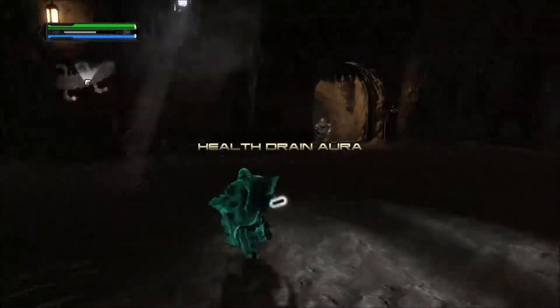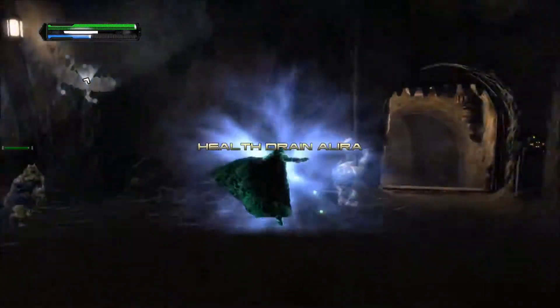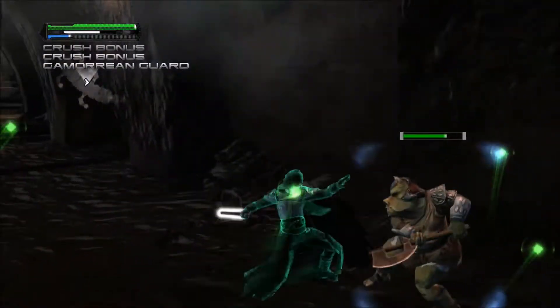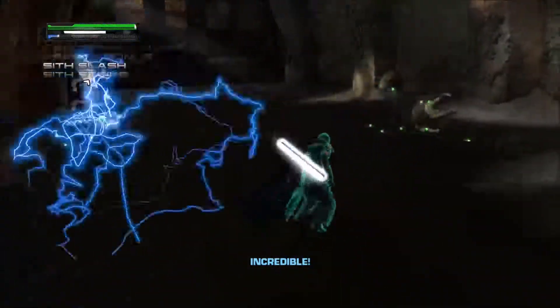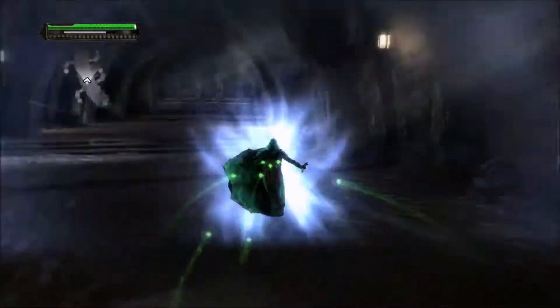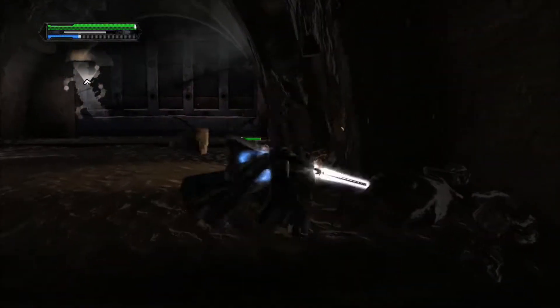I'm going to take the life drain aura. There's going to be pretty much the same guards — Jabba's guards are pretty useless, I have to say the least. They're really useless; they can't do anything against me. Let's kill all of them. They don't have a chance against me, especially with my life drain aura — which I don't have anymore now, it ran off. But it's okay, I got pretty much all of them.